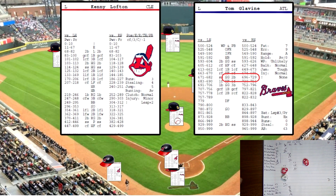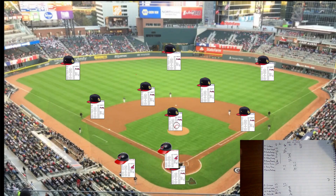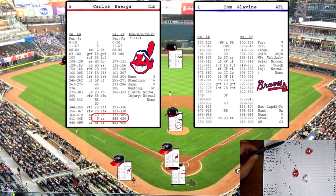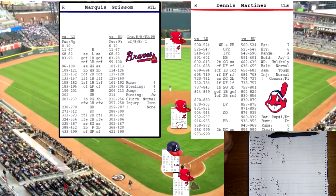Top of the sixth: Kenny Lofton up, rolls 706 off the pitcher card against a lefty — grounder to McGriff, who picks it up and tags the base for the first out. Vizquel up, rolls 470 off his card against the lefty — pops one high to center field, Grissom makes the catch. Borrega rolls 389 against the lefty — grounder to Belliard, who tosses to McGriff for the out. One-two-three inning.